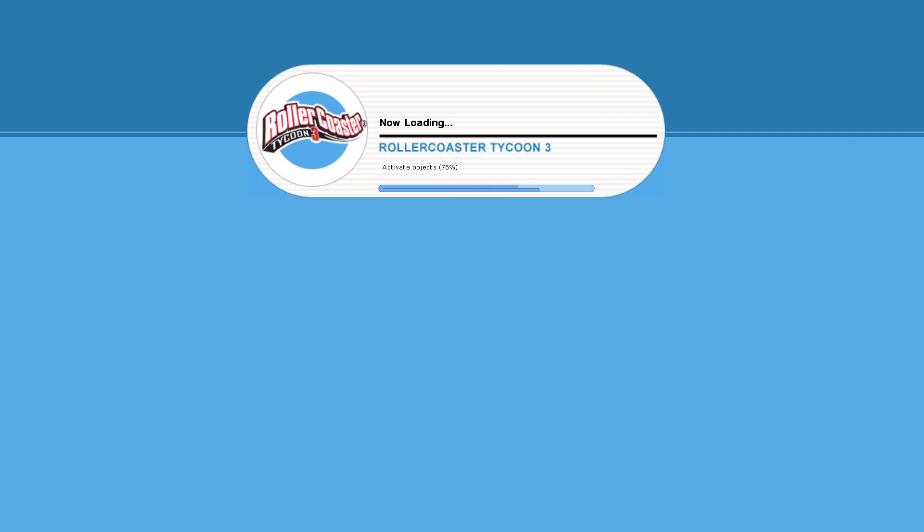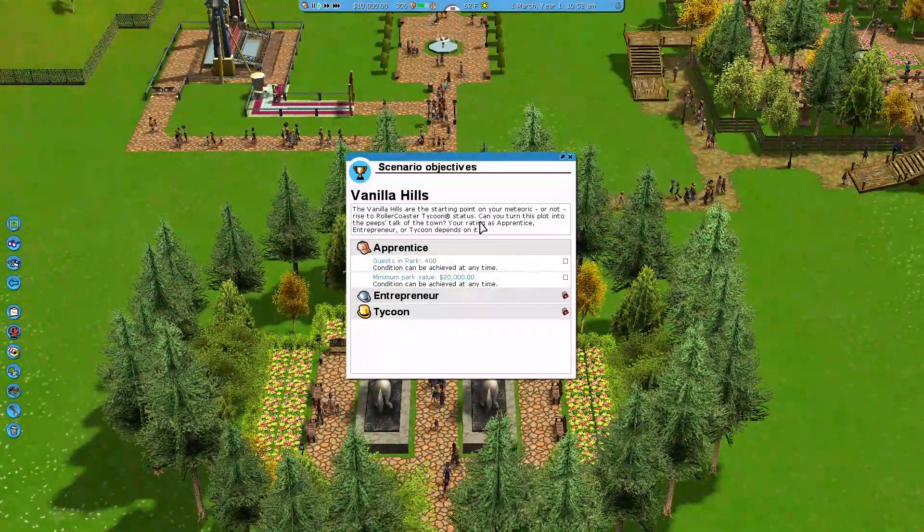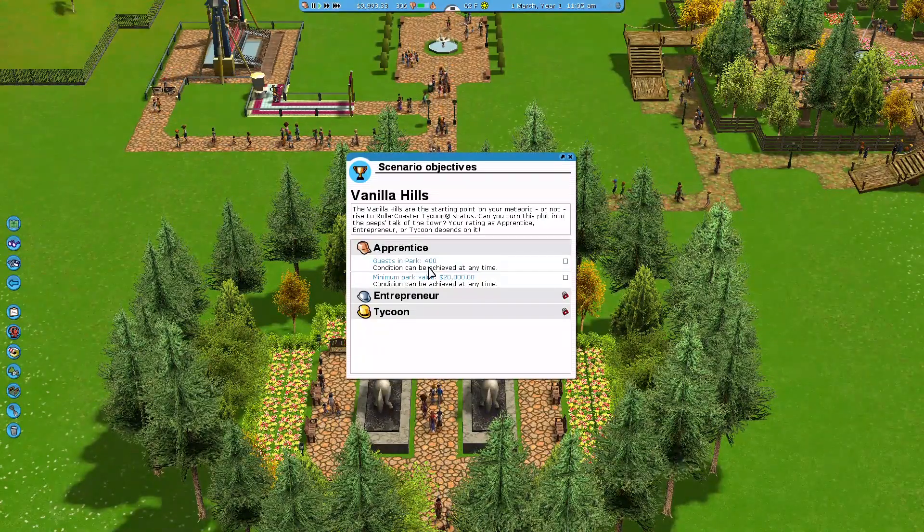That game was like the saddest game ever but the best game ever, so I'm trying to see if I can get that recorded for you guys as well. All right - the Vanilla Hills intro. Okay, so we have to get 400 guests in the park and a minimum park value of 20,000. We have 10,000 right now.